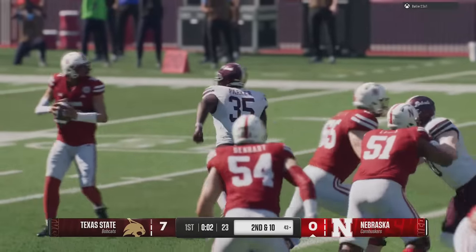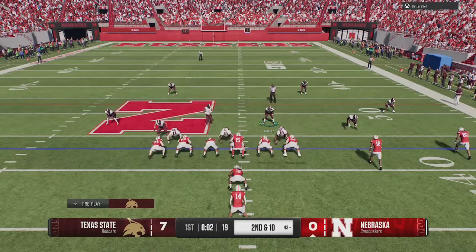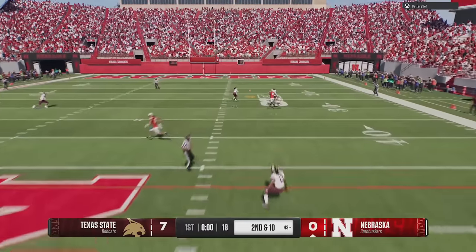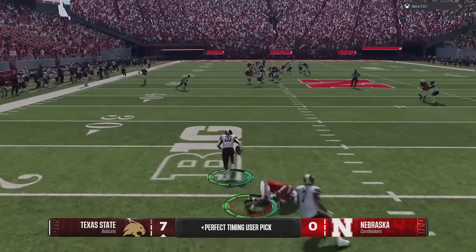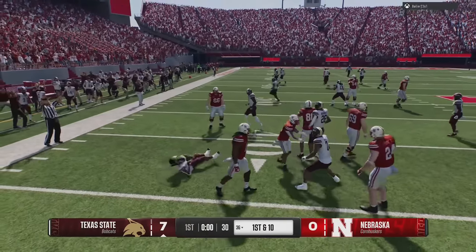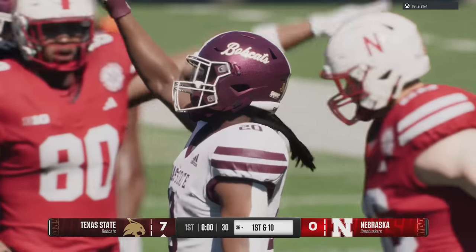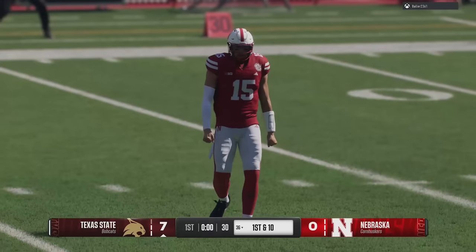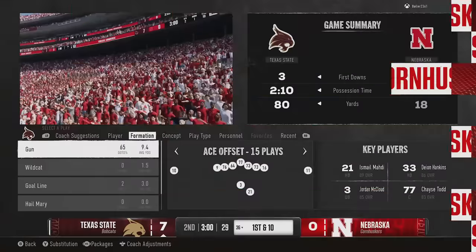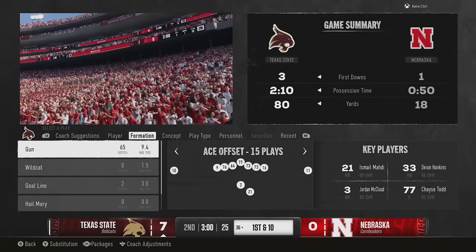They also added new jet sweep series plays under center for Utah, Bowling Green, and Kentucky. Additional formations and plays were added to multiple team playbooks — specifically empty and short yardage formations — and this will continue through future title updates. They also changed the default personnel for Liberty's pistol formation to have two halfbacks instead of a halfback and a tight end or fullback.